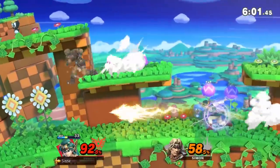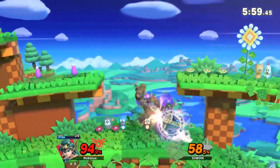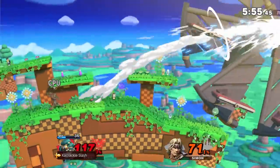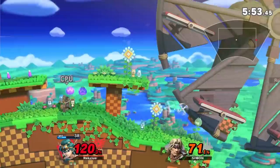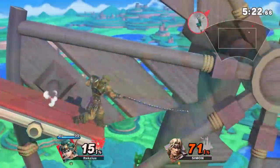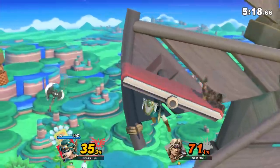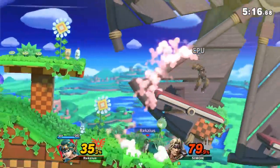Windy Hill Zone. Another stage with the strained Mario Galaxy gravity, which makes knockback and angles behave very strangely. Aside from that, the stage is very big and has a lot of long platforms scattered about. There's also a really tall platform on the right side which makes for a good camping spot, so not optimal.